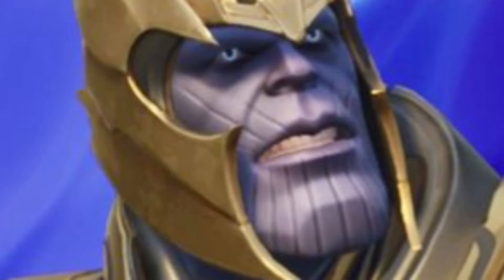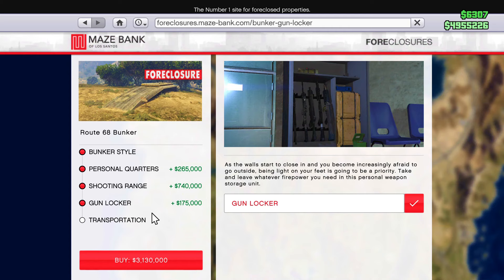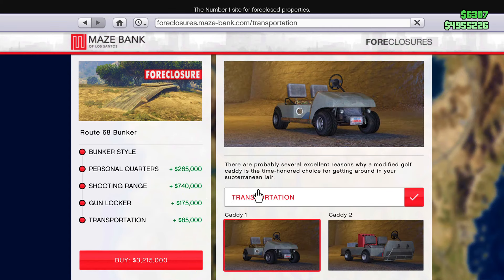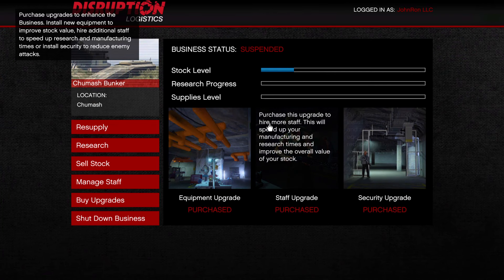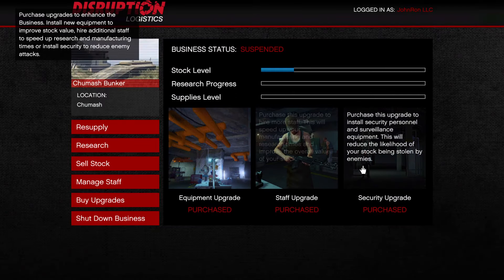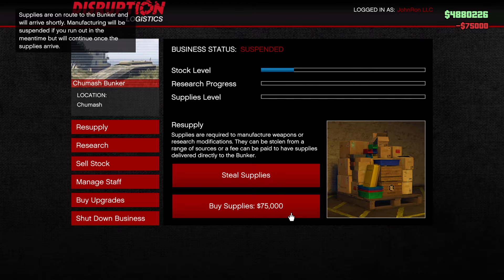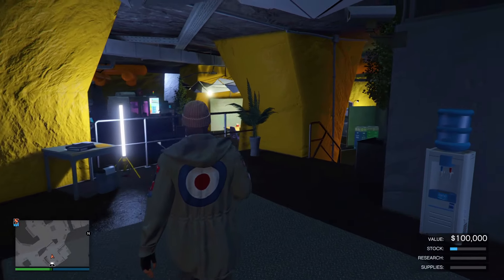Coming in at number three, we got the bunker. These can be bought from the Maze Bank Foreclosures for a fairly cheap price, and that's without any upgrades. But I'm not gonna lie to you — the upgrades seem really bad in my opinion, besides the transportation, which is probably the best one and my favorite. Instead of wasting your money on upgrades, save them and invest them into the bunker upgrades right here — they will absolutely increase the profits of your bunker.